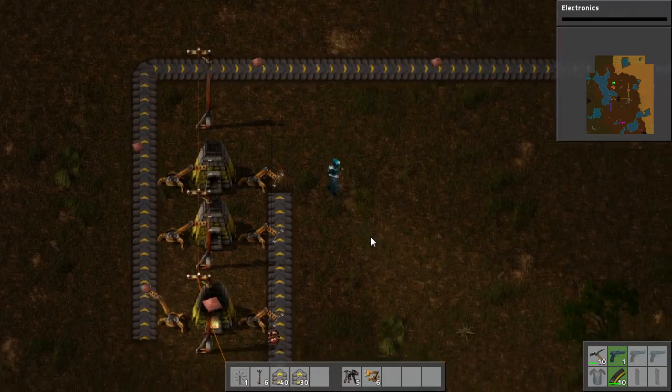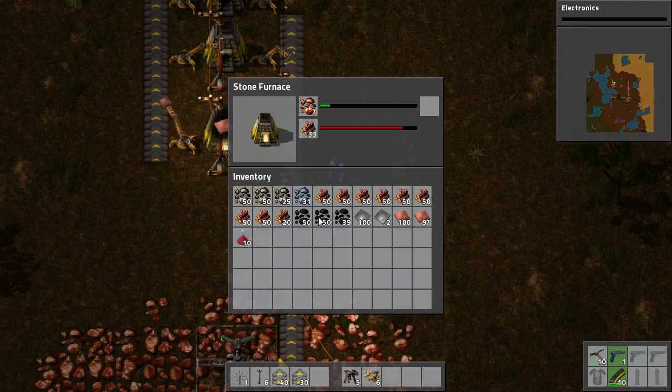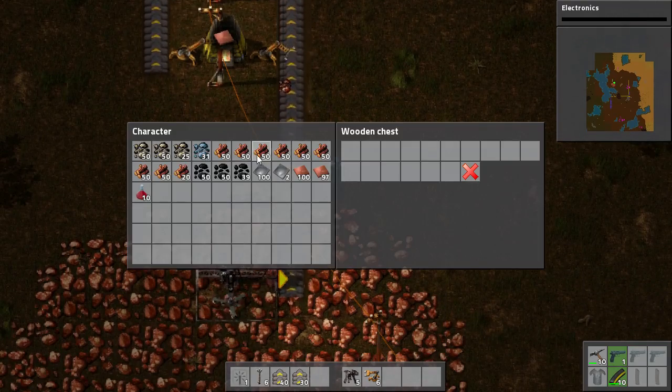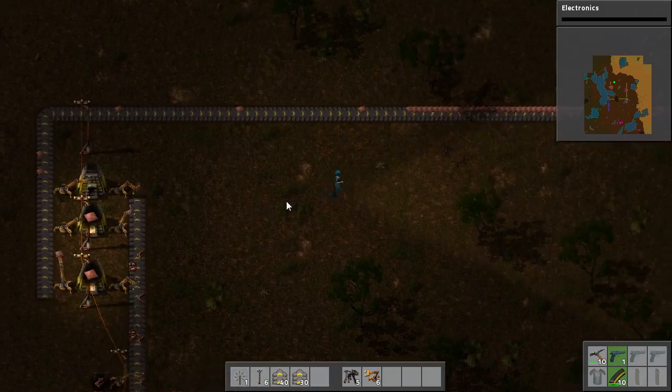Now naturally this is all over the place, so we'll just open this up, throw in whatever we picked up and then throw in our wood. So that's all running automatically now.